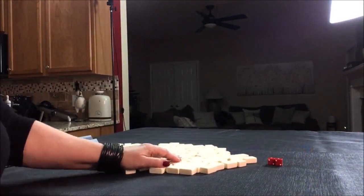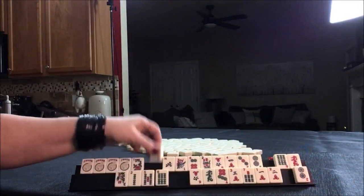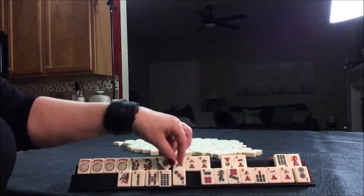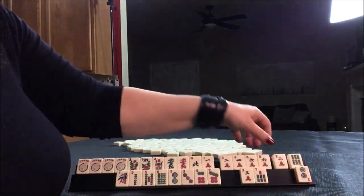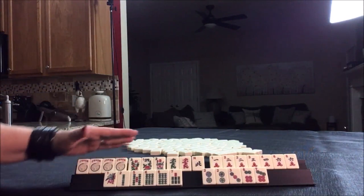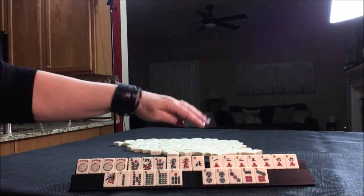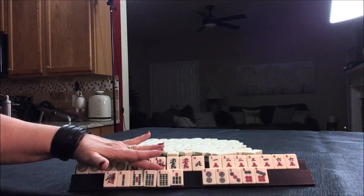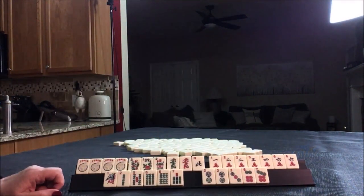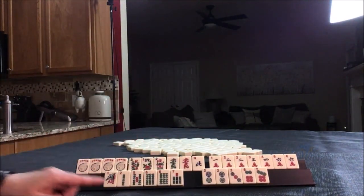I'm going to get 27 tiles. Okay, so we have four jokers, three flowers, a wind, two dragons, cracks, bam, dots. We have a pair in here, a pair here, pair here — twos. I think we should play like numbers with twos — let's see here.